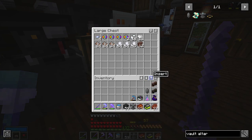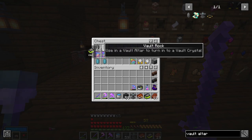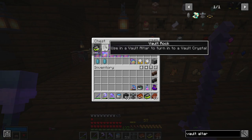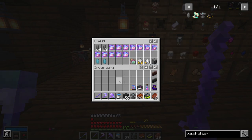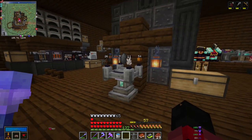If you clear the top space in your inventory, this allows for very quick sorting of items by just hitting extract and then going to the inventory you want to sort them into and hitting insert. When you do this repeatedly, you can quickly sort through a large amount of items. It's also worth keeping a large stock of vault rocks on hand so that whenever you need to do a new vault crystal, you can simply take one out without having to craft a new one every time.